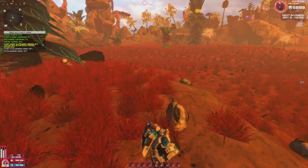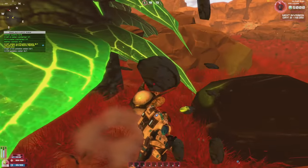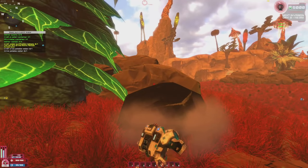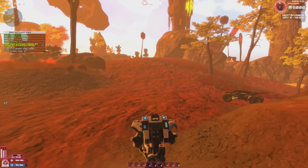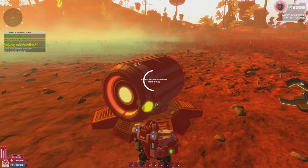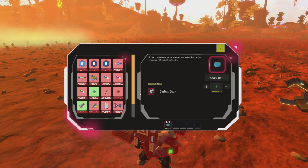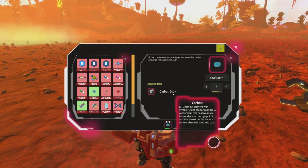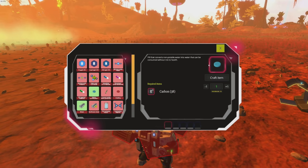There are so many aliens — bad stupid aliens, get out of here! Carbon has been gathered. Now I need to craft water purification tablets using the atomic particle accelerator. I grab the accelerator and craft the tablets — it requires two carbon. I'll craft two just to be safe.